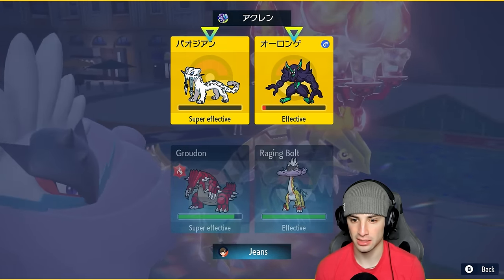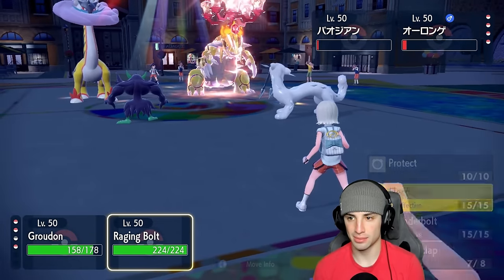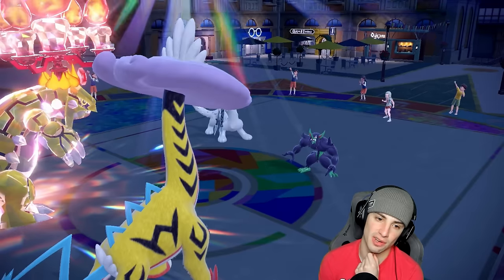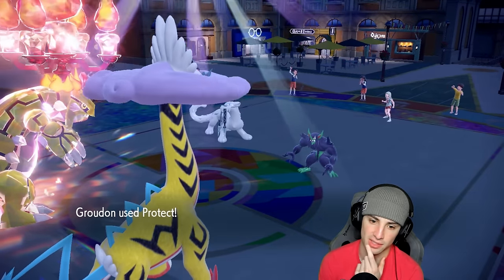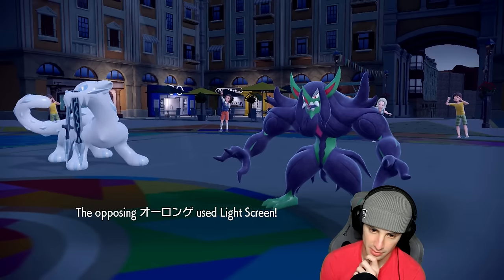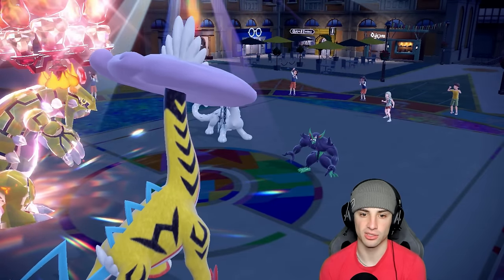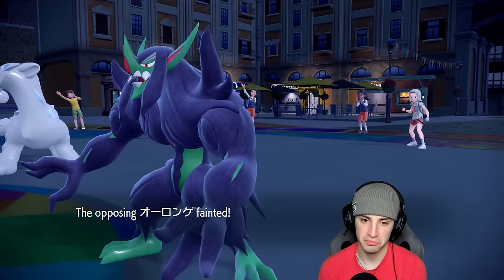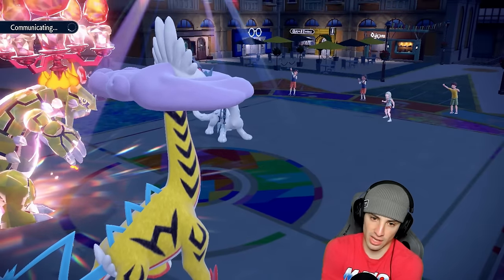Could just go for Rock Slide at this point. I'm going to Protect Groudon because they have to be targeting it, and I'll use Electroweb. They set up Light Screen, so now both screens are up. We have Swords Dance plus two, High Horsepower ready, Rock Slide as well. We need the sun for a couple turns, giving Raging Bolt a special attack boost too. We go for Electroweb, and I'm thinking about Thunderclapping into Shenpao next.